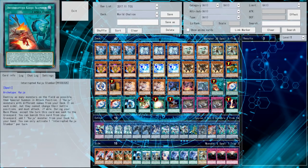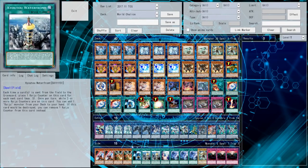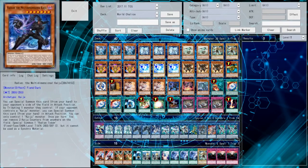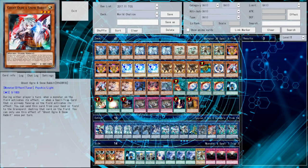I'd put in Raigeki, I'd put in Interrupt Kaiju Slumber — that's to deal with Baguska plus Purple Poison Fields. I'd put in the Kaijus because those are good, take out the Waterfronts because those are bad going second, and also put in Evenly Matched so you can just blow out their board. The Maxx C would come out, you'd put in the Ghost Ogres. Ash Blossom isn't that amazing against Pendulum, so you'd put in the other Ogre instead.